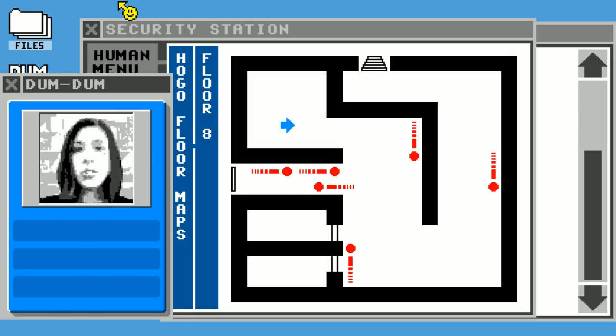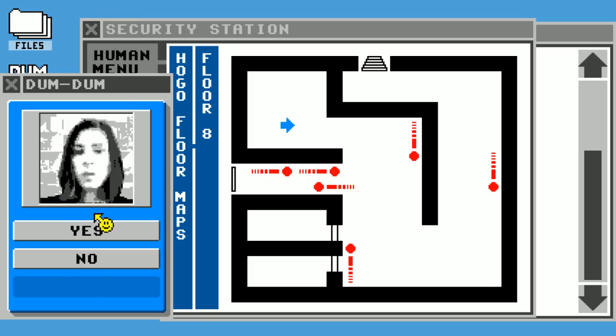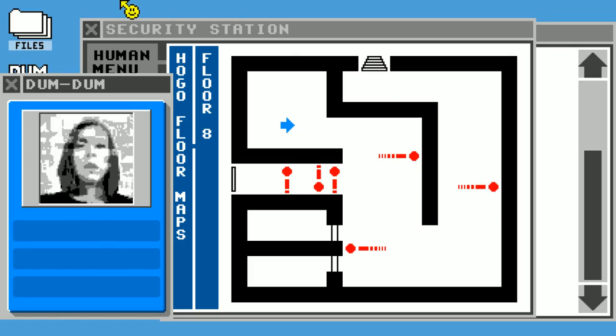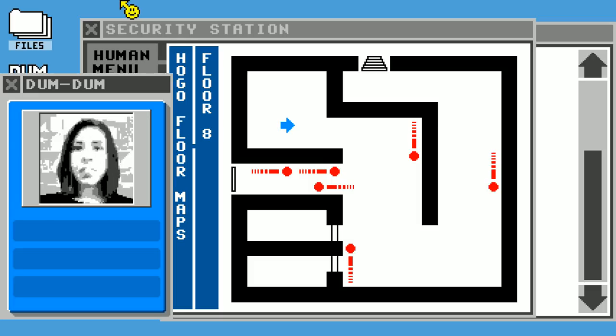Let's see what happens when I do this. Did anything happen? Can you see me on the map now? On the eighth floor, probably showing up as an arrow? Yes. Okay, good — I should have said no anyway. Fuck.